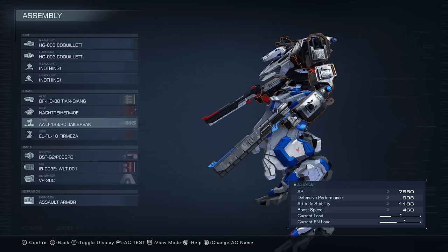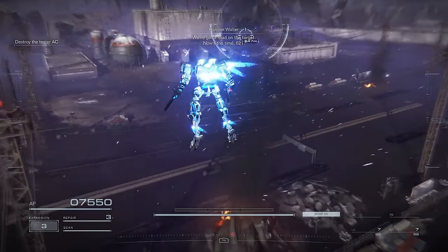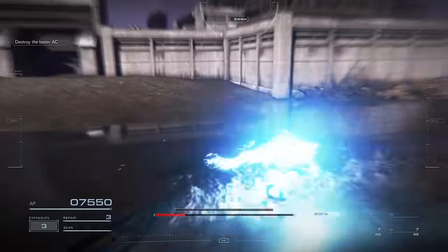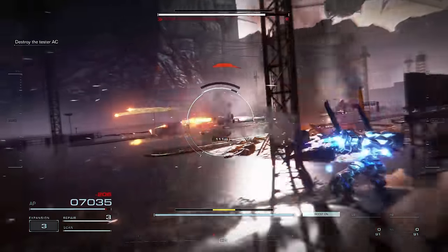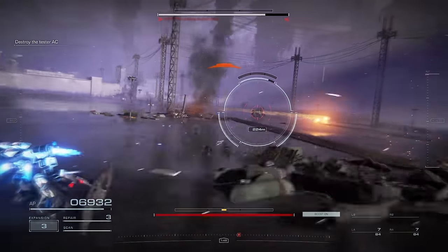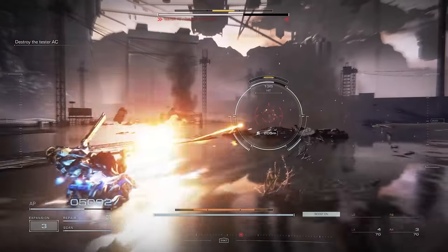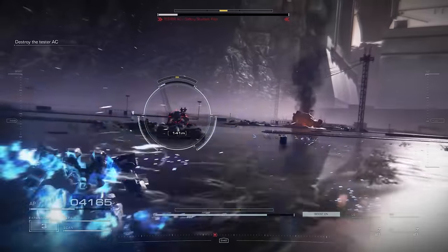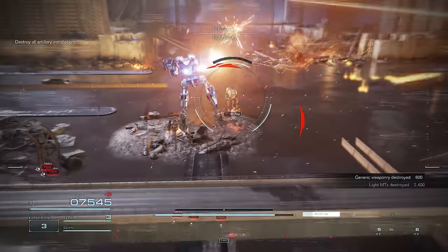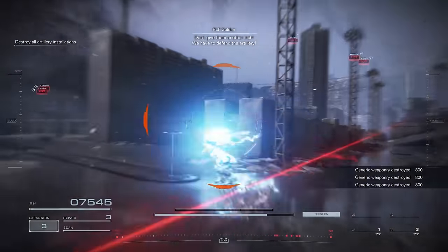Just by installing the mod, this mech went from 407 boost speed to 468. It's not an insane difference, but it is faster. And also, this quick boost — look at the distance of this thing. God damn. I mean, just look at the speed of this thing. Holy shit, this is actually pretty fast. This is nice. By the way, enemy ACs are also modified because they use the same parts the player does. And this dude was never really that hard, but you can definitely tell there's a difference in speed — like everything just feels faster.